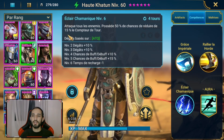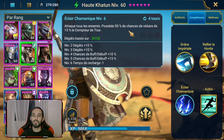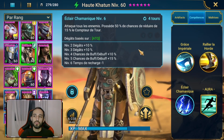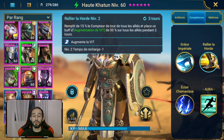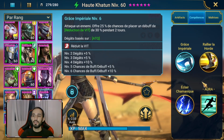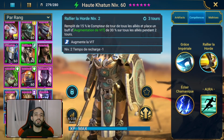L'éclair chamanique, elle va attaquer tous les ennemis et posséder jusqu'à 75% de chance de réduire de 15% le compteur de tours. C'est une petite réduction de compteur de tours, petite attaque de zone, c'est pas le plus intéressant. Ce qu'on va vraiment apprécier, c'est le fait qu'elle est en capacité de booster la vitesse en zone, et de réduire la vitesse en mono-cible, même si c'est surtout au démarrage sur Rallier la horde que vous allez vous concentrer.